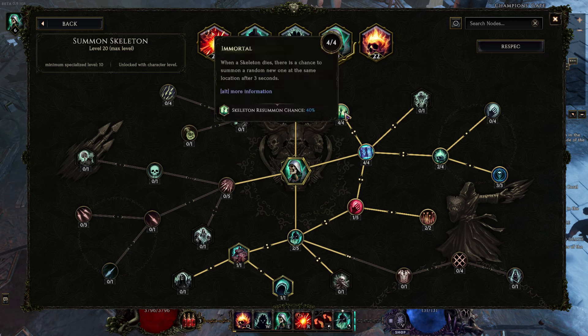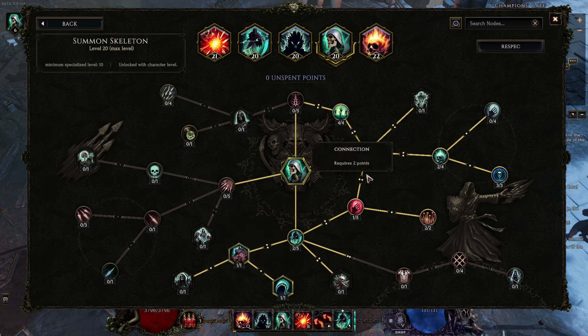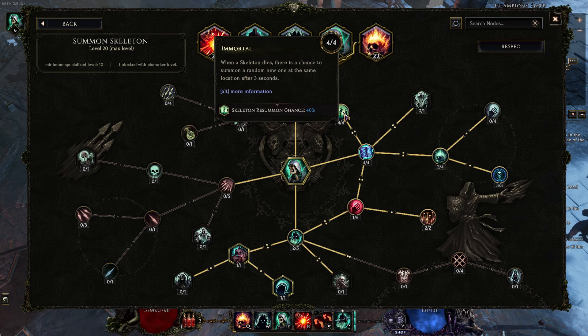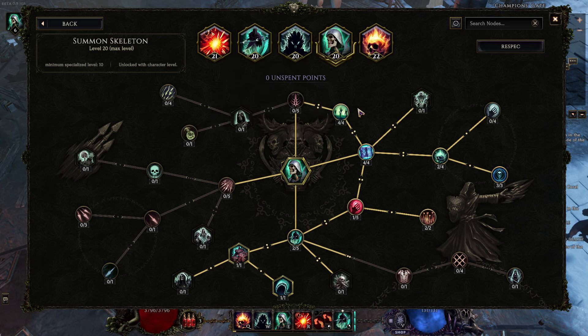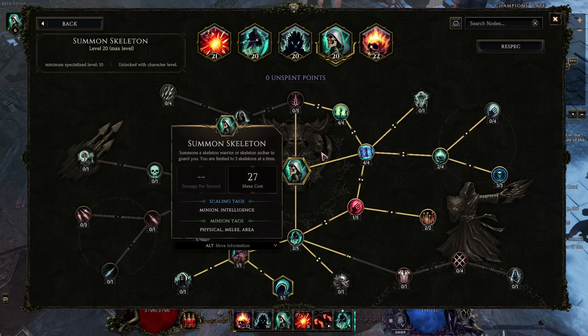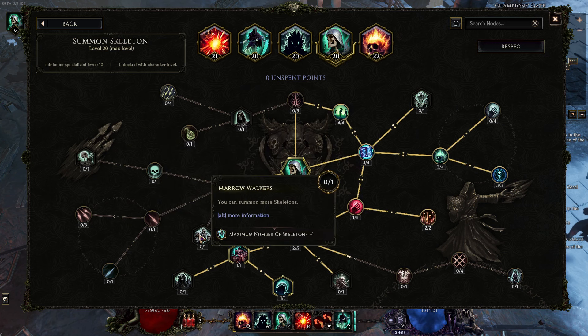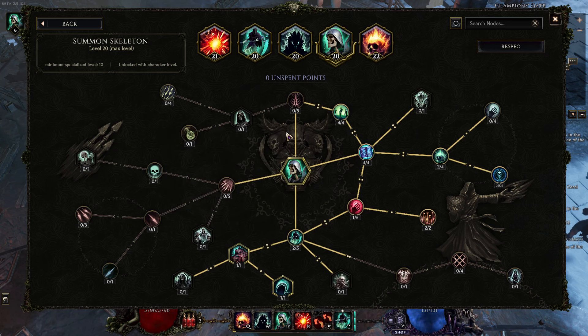You could go higher to account for the immortality, but this is where I'm at and it works for me. I might redistribute some points out of Immortal, but it's a nice backup to help get more skeletons out. This is all buffing the skeleton warriors, which is great, but not what we need — they're just fodder for our sacrifices. We don't need rogues and we don't care about archers.